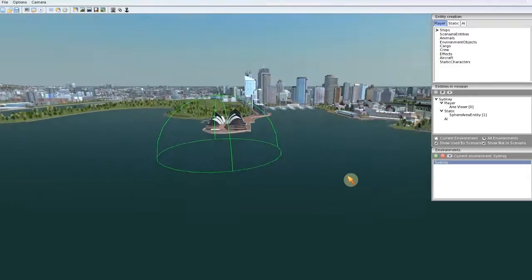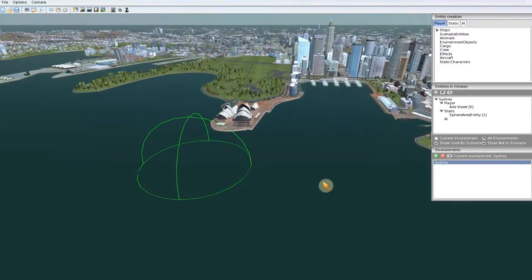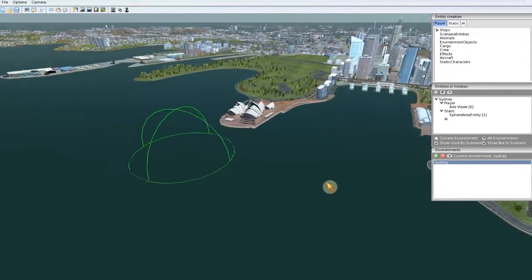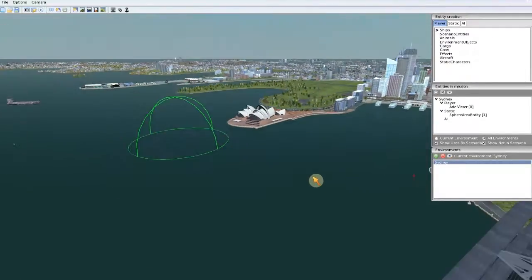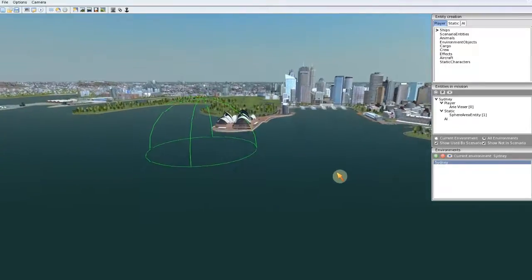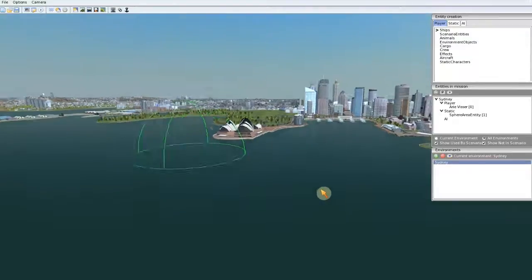Hello all and welcome back. This is tutorial number 2. In the first tutorial we made some basic mission setup for like one objective — go to this target and mission cleared. Of course you can repeat these steps to make a sightseeing tour or sightseeing mission or something. But the environment is quite empty.